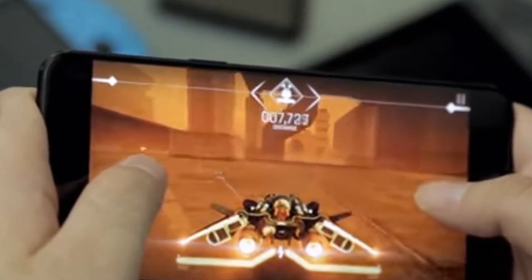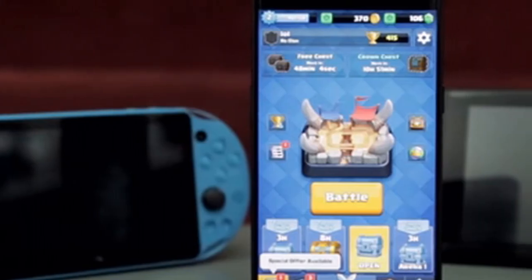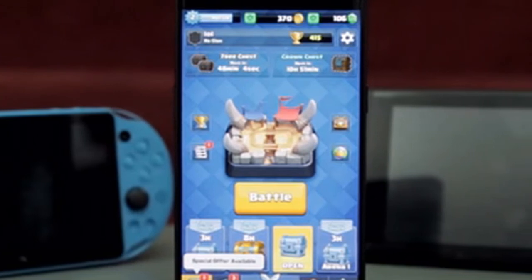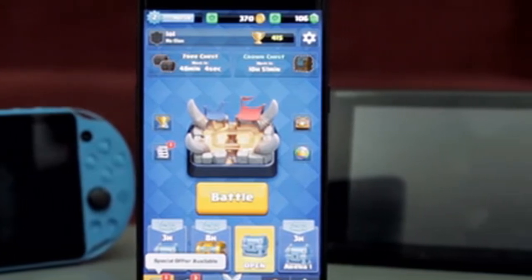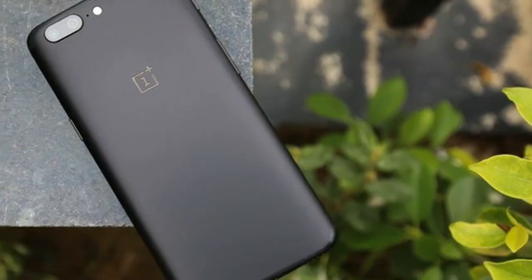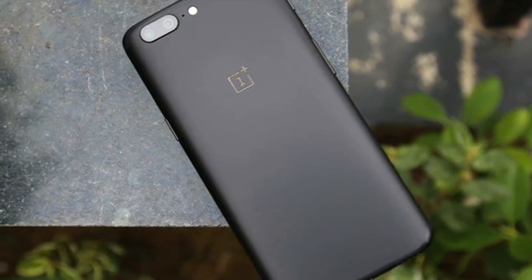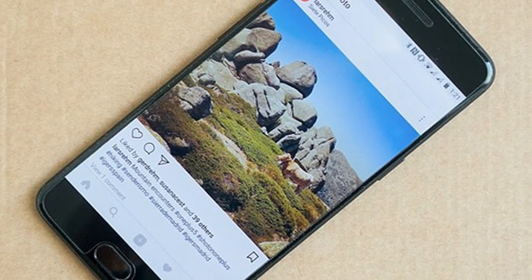The lag-free gameplay extended to Vainglory, the mobile equivalent of Dota 2. Visuals looked fantastic while the frame rate was consistent. Our only grouse was that the pre-applied scratch shield on the OnePlus 5 caused finer taps not to be recognized, forcing us to tap harder than we would like, before ultimately removing it completely.